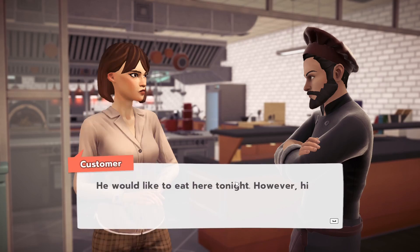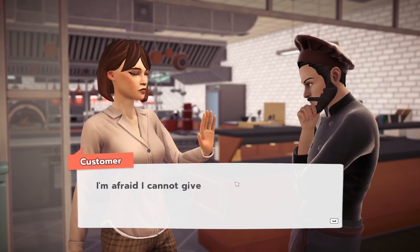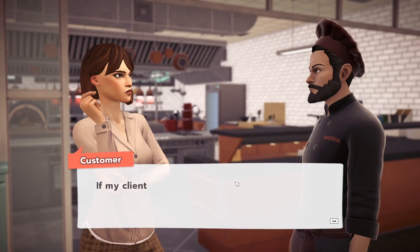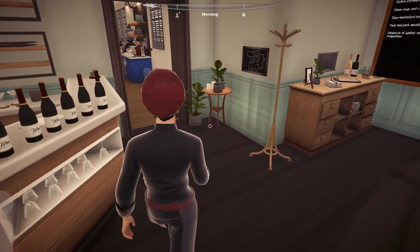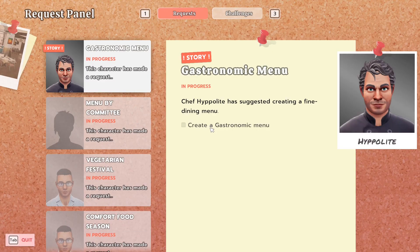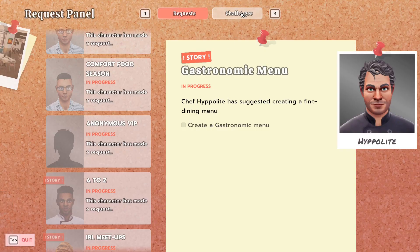He would like to eat here tonight, however his position is such that he must remain anonymous. Right, okay, so what we got? One dish that has a minimum grade A — we've actually got round challenges.